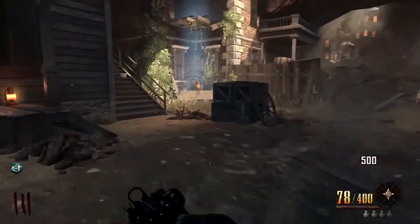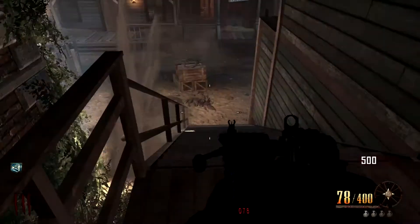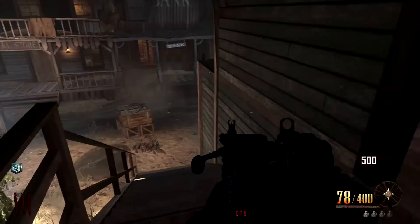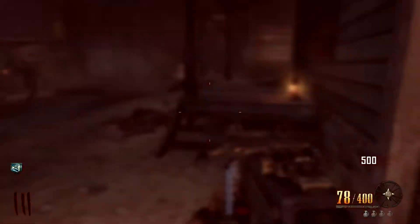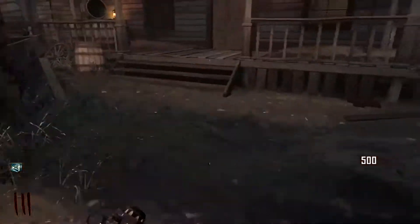What is going on guys? In this tutorial I will be showing you how to unlock the perma-perk PHD Flopper, which many of you know from the previous zombie maps — it's the dolphin dive explosion perk.